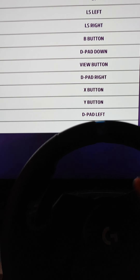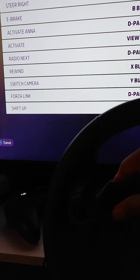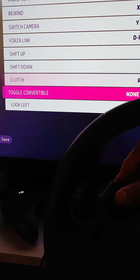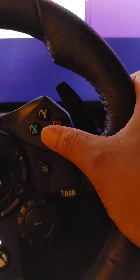Go to Wheel, then go down to Clutch. Press A, then press the clutch in and assign the clutch to RS up, and then just save it.